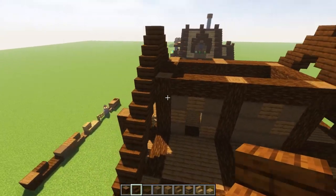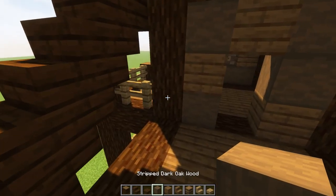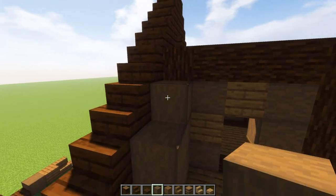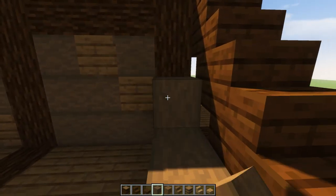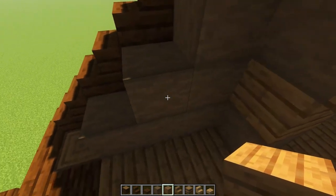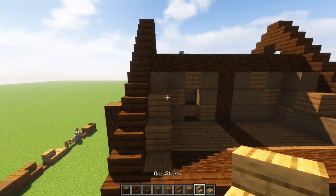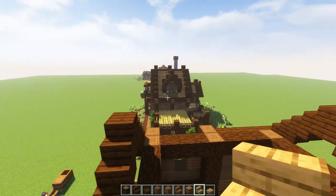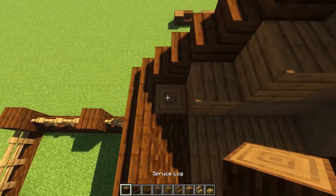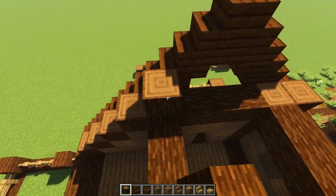Now cover up this little bit right here so you don't see it. Go with stripped wood: one, two, three, one and two, and one right there. Do the same on the other side: one, two, three, one and two, then one right there. If you want texture, give it a little sprinkle — that should end right at that spot. Then we're going to do a little bit of detail work and paint this nice little window.